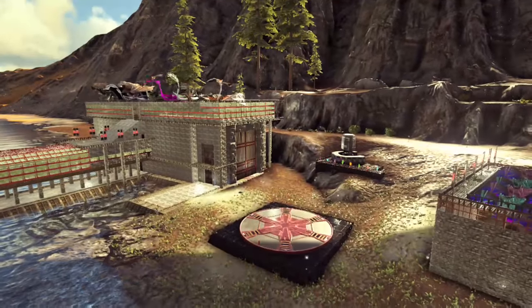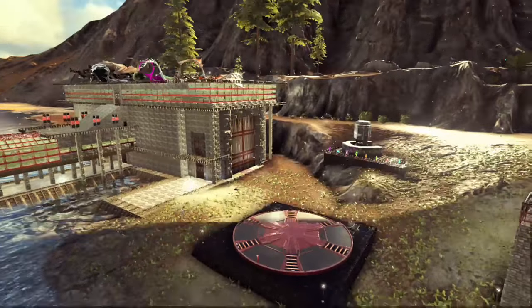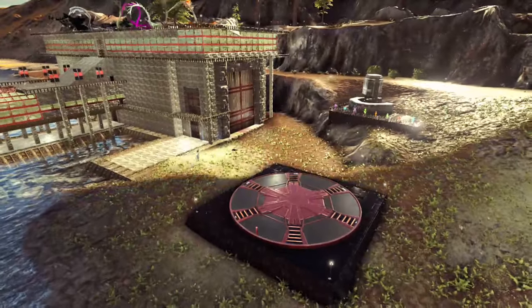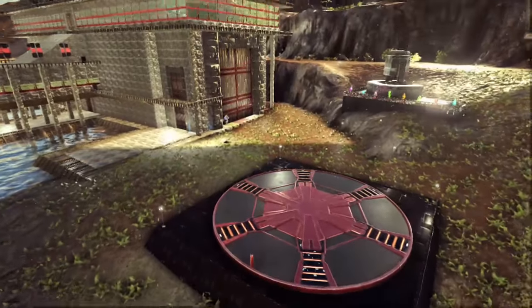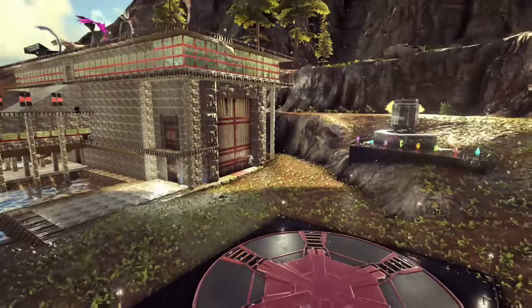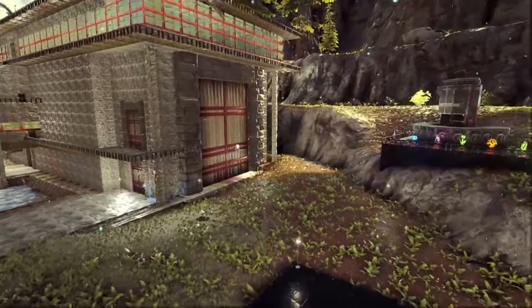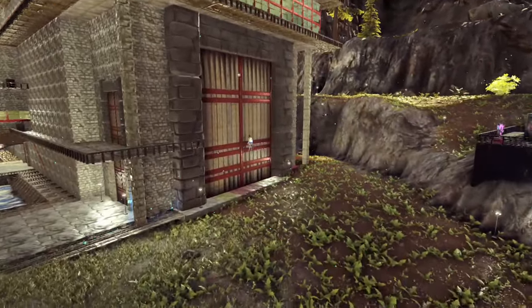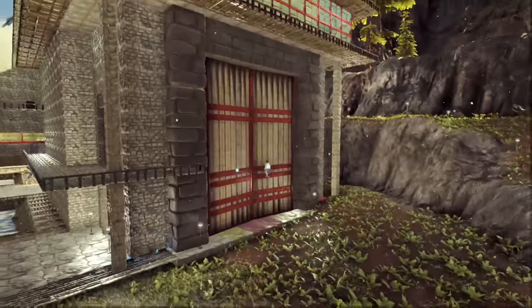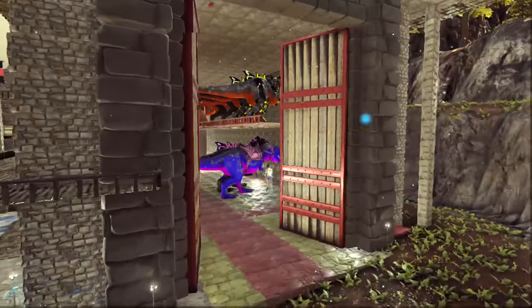Obviously this is the teleporter, and I put that centrally located so I could walk anything from either my taming chamber or from this dino barn right over to it. And this is obviously the dino barn — this is pretty much where I'm going to be keeping my Rexes and things of interest.